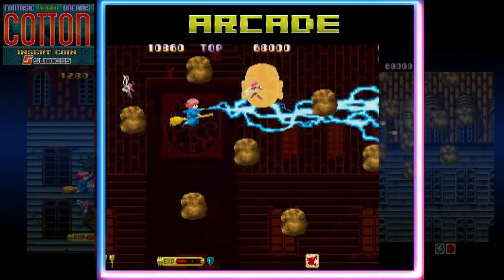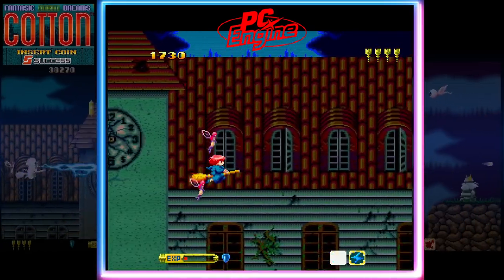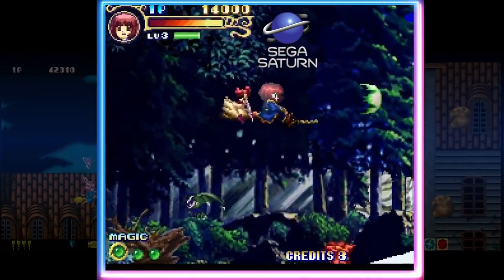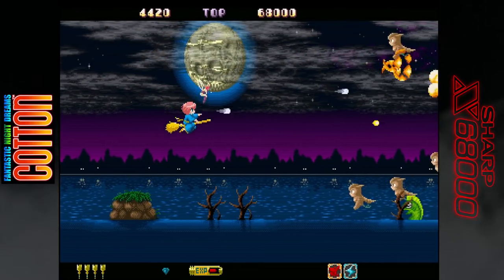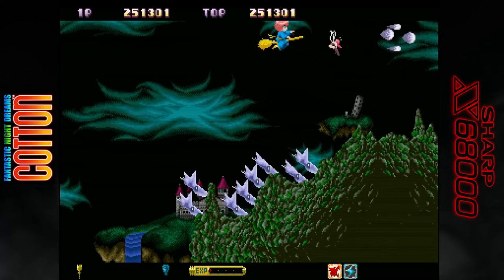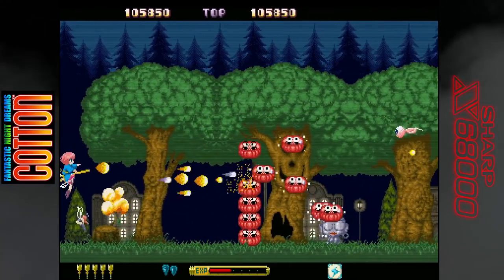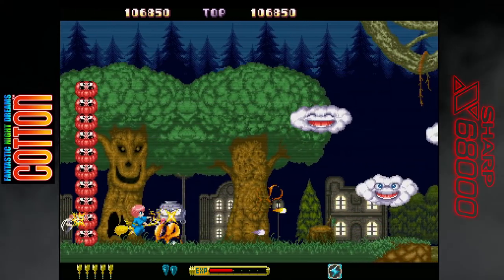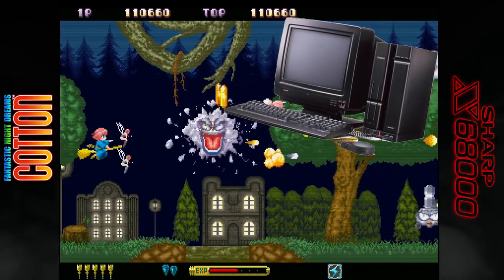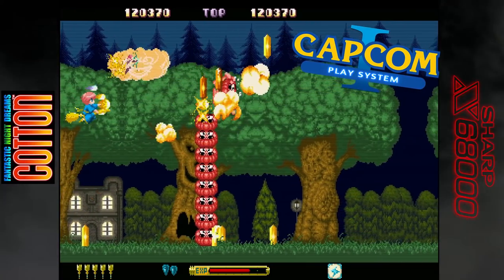The game clearly struck a chord as it was popular enough to see several ports across many consoles, along with spawning sequels and remakes across the PC Engine, Super Famicom, Saturn, PlayStation, and even the Neo Geo Pocket Color. And a very cool and rare version for the Sharp X68000 that was an improvement over the arcade, with enhanced graphics and exclusive stage sections and bosses. The Sharp X68000 is a not well-known, Japan-only personal computer released in 1987. It was actually quite a powerful system, very similar to arcade boards of the time, and even served as the development machine for Capcom CPS system games.